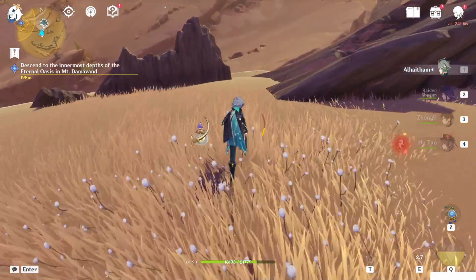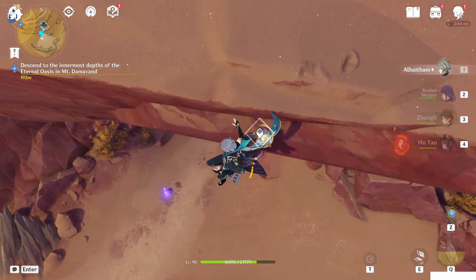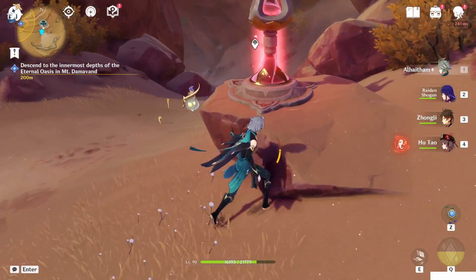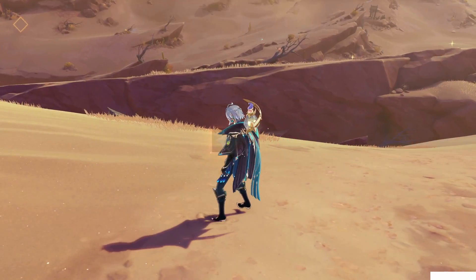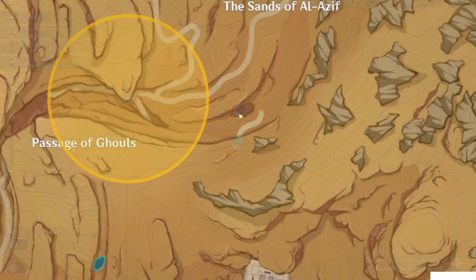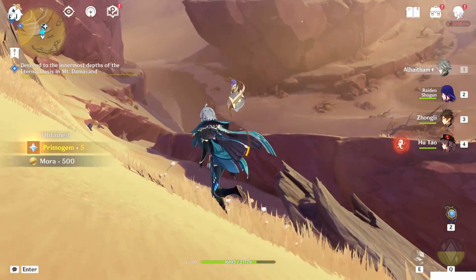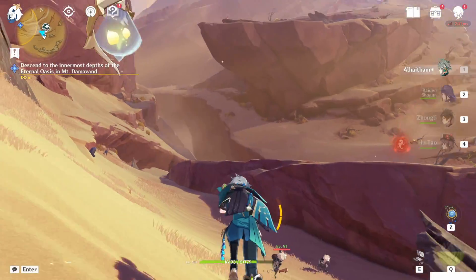Here we go. The TP point is downside. Just take it down and activate it. Also, you don't know how to reach the new boss — the new boss is here but underground. So just jump down into this hole and you will meet it eventually. Our next teleport waypoint is on that mountain, so let's go.